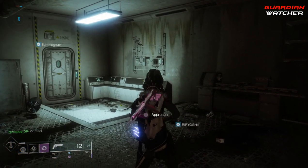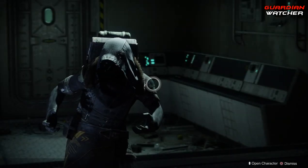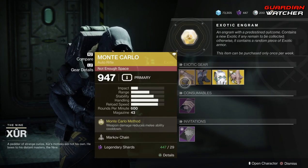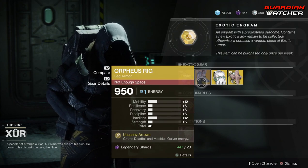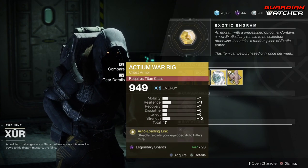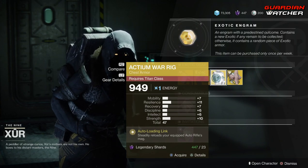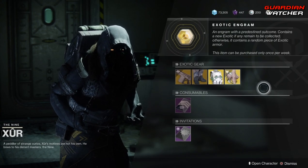Xur, what's up dude — the Nine. So like always, we start on the left-hand side. The weapon of the week is the Monte Carlo, which is an exotic auto rifle. Then we have Orpheus Rig for the Hunter, Actium War Rig for the Titan, as well as Verity's Brow for the Warlock. Let's go ahead and start with the weapon of the week.